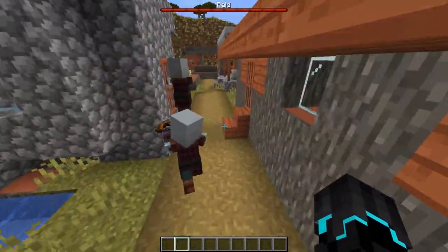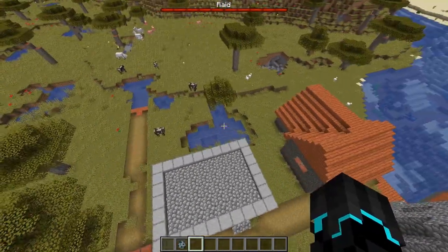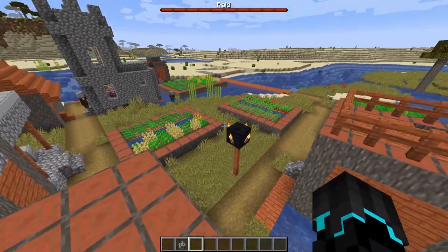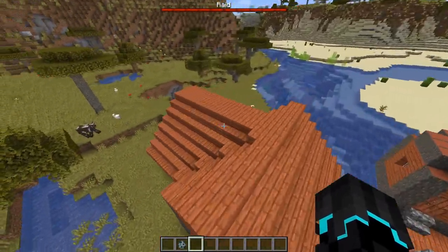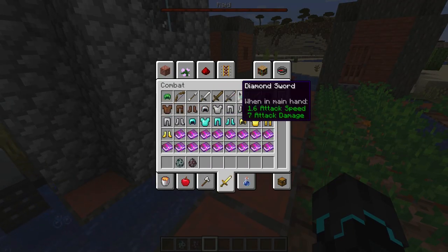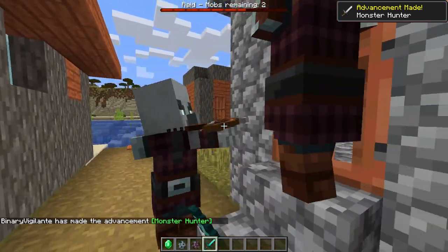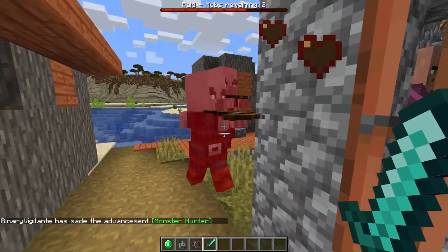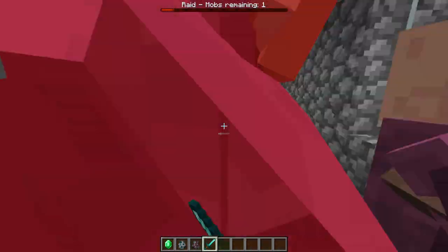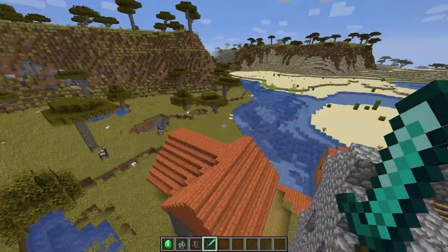So here we go — we got some pillagers and we also got a vindicator. It says pillagers, vindicators, evokers, witches, and illicit beasts can spawn as part of the raid. Right here we have two pillagers and one vindicator. Mobs remaining: two. Let's kill these two. The raid is now over — I killed the bad guys here.